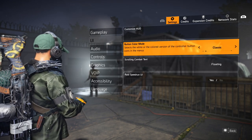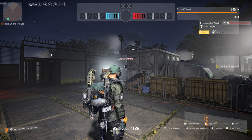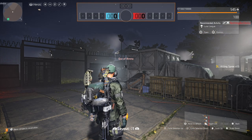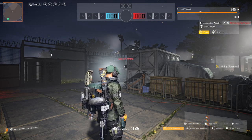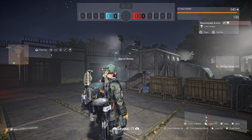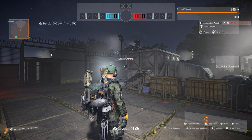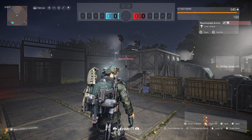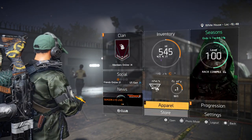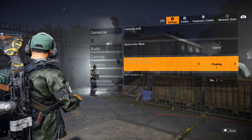If you go to the Custom UI, this is actually really cool. You can see your mini map at the top left and you can move this around wherever you want. If you don't like it where it is, you could put it in the middle, the bottom left, wherever you want — you can move all of these around. There are also some custom layouts you can use. Those are the main three UI settings I mess with.